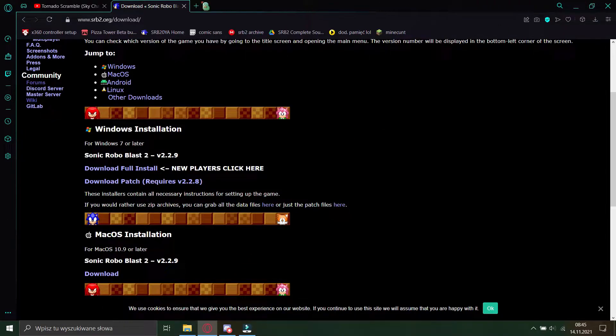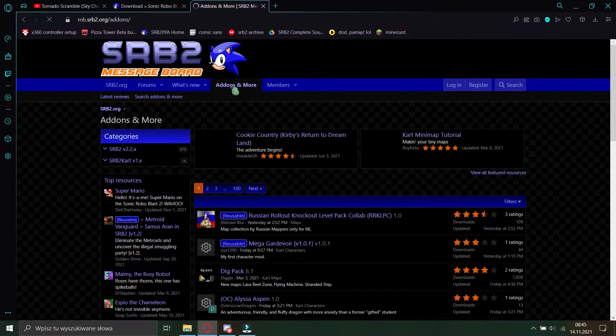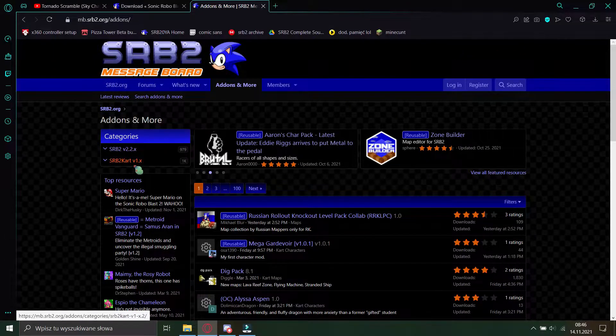After you're done with that, let's go and get some mods. For that, you want to go to the SRB2 message board, click on Add-ons and more, and depending on whether you want mods for the base game or SRB2 Kart, you can just pick the one you want over here.